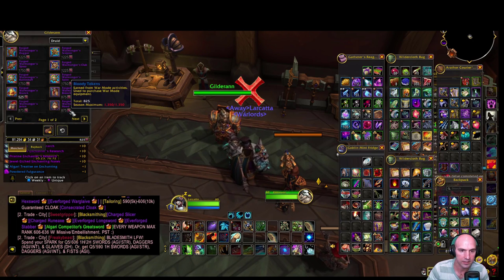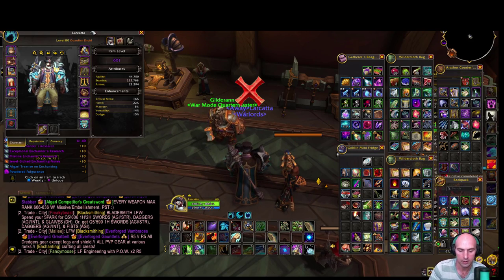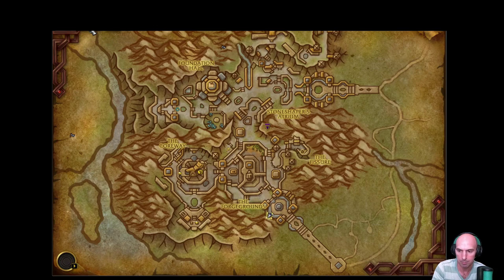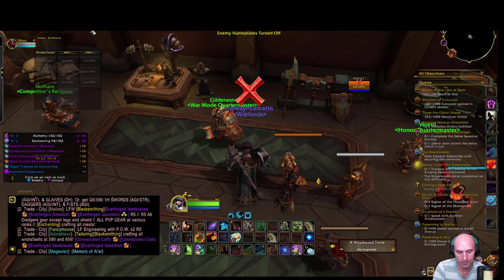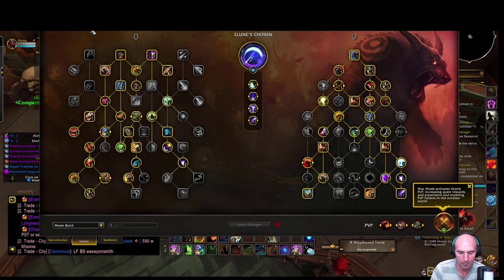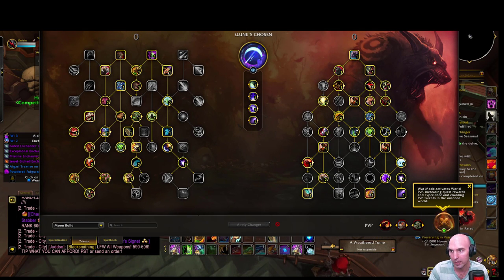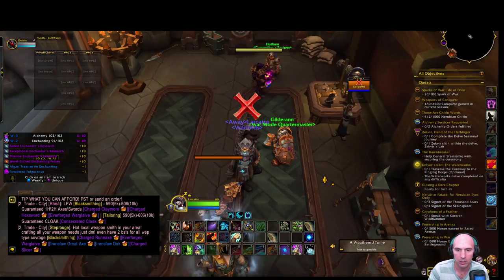I can farm these bloody tokens and you get them from turning war mode on. Push your skill tree and enable war mode. From there you can also get honor.